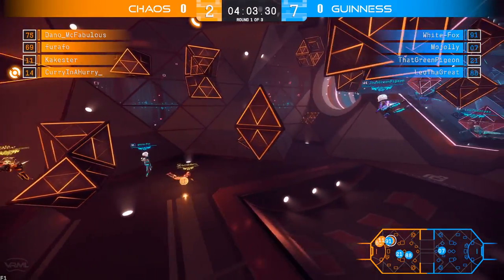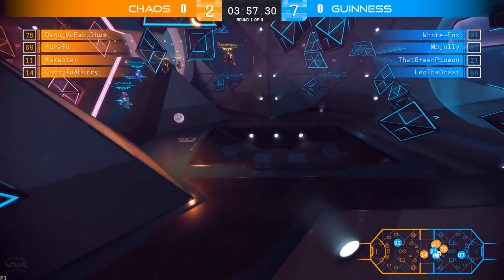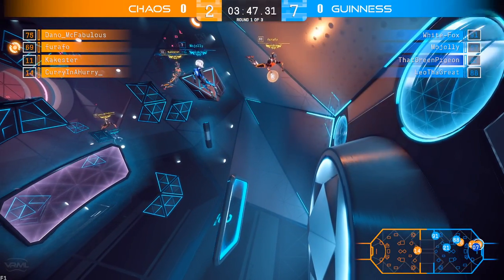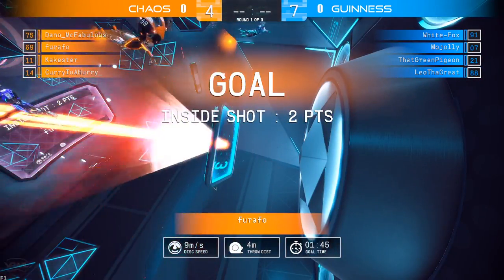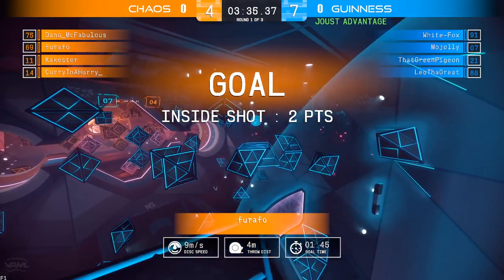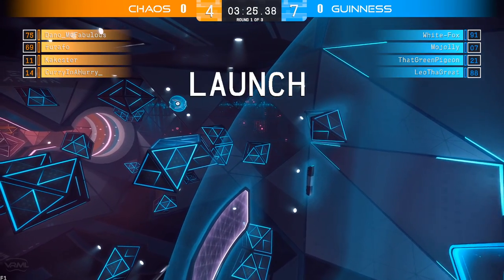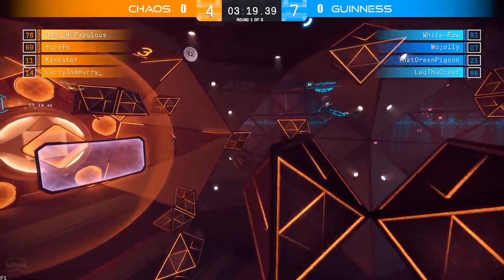Another short race here for the disc, picked up by Curry in the hurry just out of his bubble, sends it down, looking for that pass into that tube area. Doesn't connect — Leo the Great will pick it up. Back pass to Mojali — doesn't quite connect, so there will be a stack to attack, and they do get the stun. Looking for Farafo, moving in on EpiNet. Does put it in for two to keep his team in it — now down only by three. Great showing from Chaos, able to get that play within the bubble of Guinness and get that score. Well executed there by Chaos to stun off Mojali who mismanaged that disc a little bit.